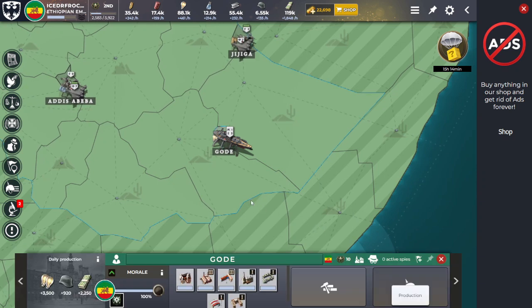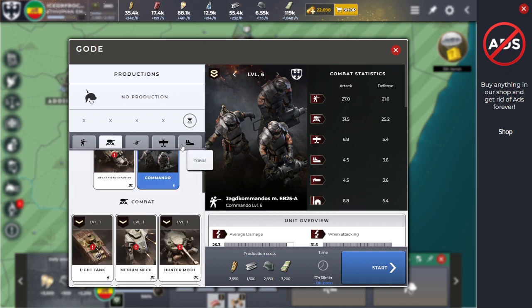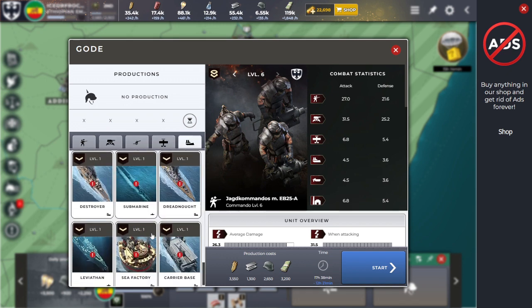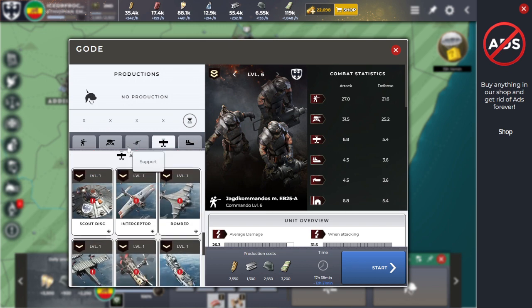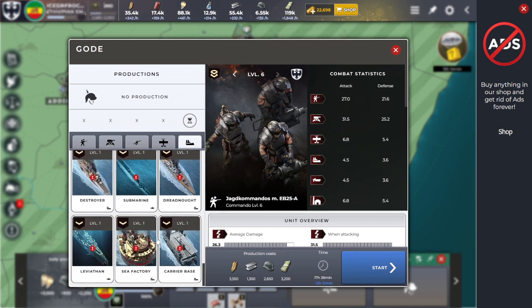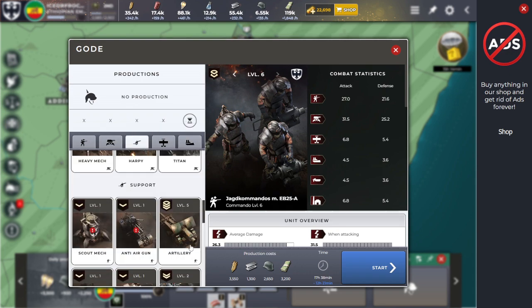This doesn't look too bad — I'll still have to get used to it going from ultra-realistic 3D textures into this. Oh yeah, that's the new sea factory they added, by the way. Though to keep it real, if you've ever been to an amusement park, this kind of looks like an amusement park ride. It doesn't really look threatening, that's for sure.